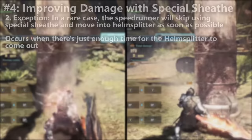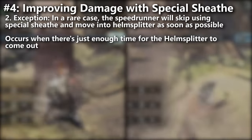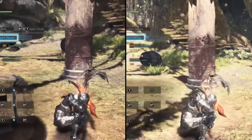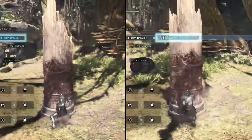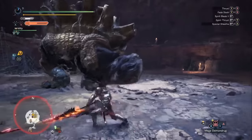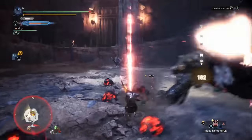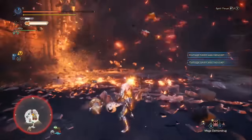There is an exception. I've seen speedruns where the speedrunner was so good that they knew they wouldn't have time to use the EI Slash and follow up with a Helm Splitter later, so they just sheathed normally and went straight into the Helm Splitter. That's the only exception I've seen. To recap: normally you cancel Round Slash recovery with Special Sheath into EI Slash, but if the monster is just recovering and you have enough time, you can skip the EI Slash and go straight for the Helm Splitter.